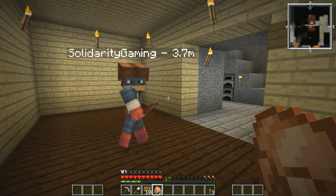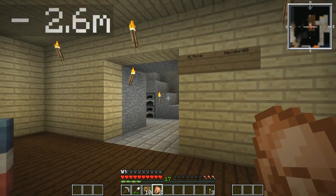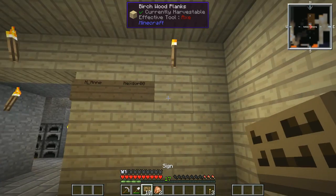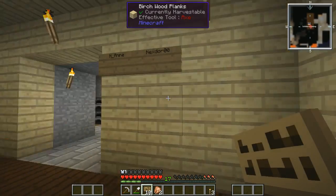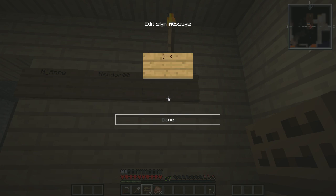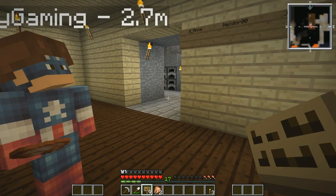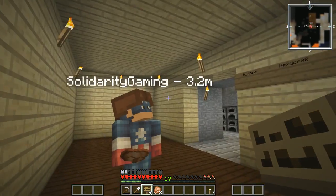So if they donate to someone on the server we're still going to get something, and their names are going on the wall. Who else have you got? I've got Jack — Jack donated me: sacks, string, gunpowder. Jack has donated to me as well, so he can go on there.